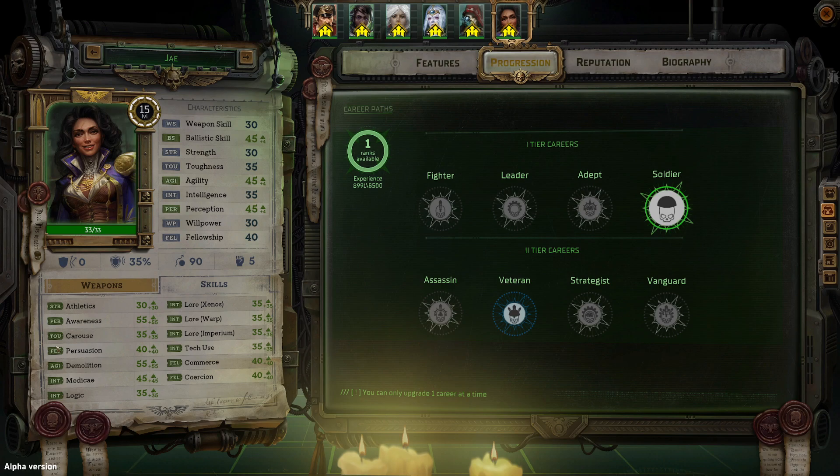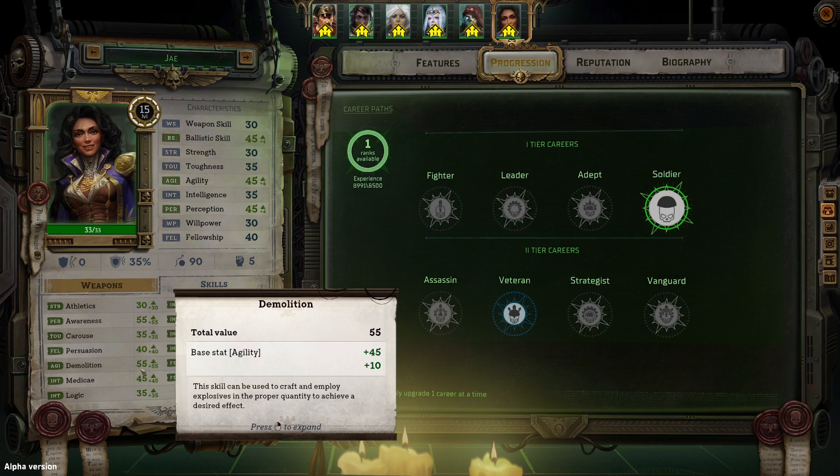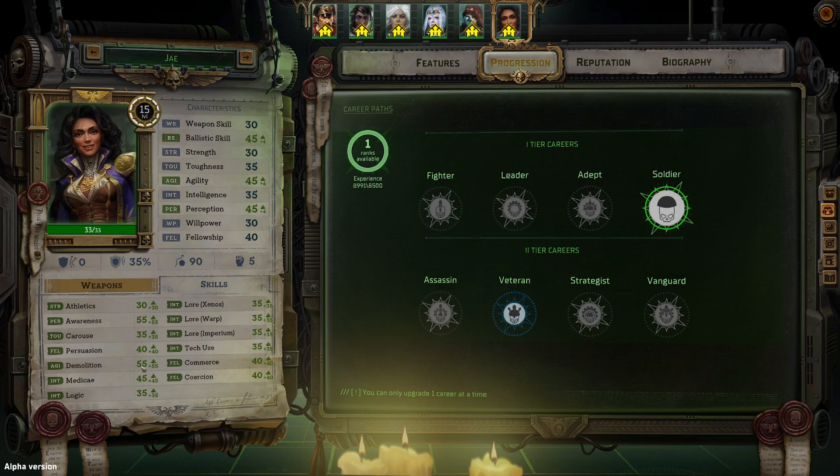Looking at her skills, which are based off your characteristics, she does have high awareness, which is really linked to her perception. She has decent persuasion, and most importantly that agility gives her good demolition — I do believe this is the highest demolition out of all the starting characters without any bonuses or equipment. She also has okay medicae, okay logic, relatively low lore, and okay commerce and coercion. So those are her stats.